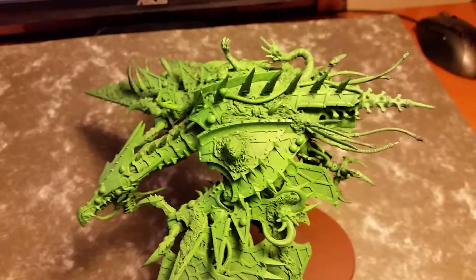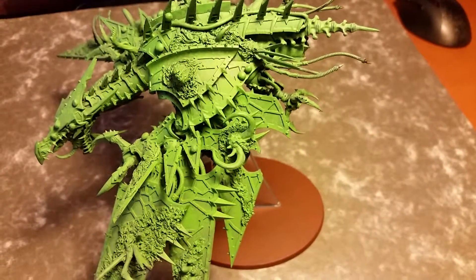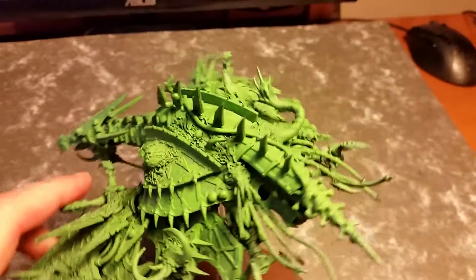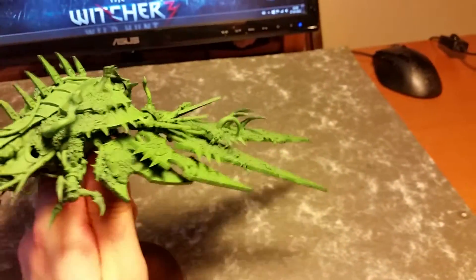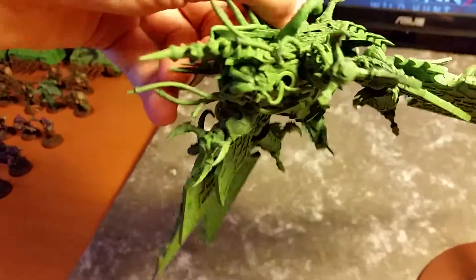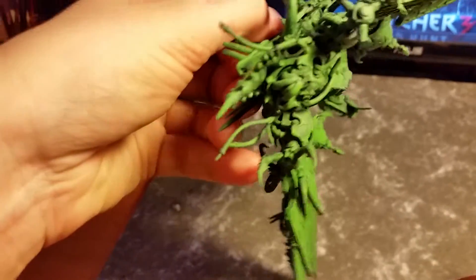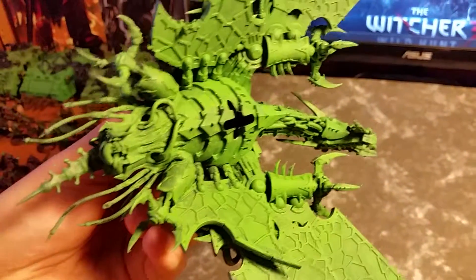There are little heads coming out of the shoulder blade. There's a lot going on here — it's hard to show this on camera, but beneath it, there's almost like a little brain coming out of his butt, and a lot of tentacles coming out of him.